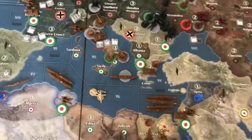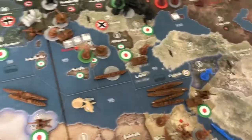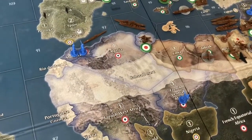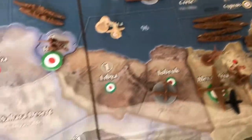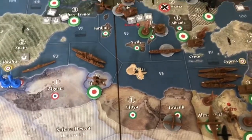Now for the collect income phase — we are looking at 22, but there are no Allied warships in the Med, so that's a five IPC bonus, plus another five because we control Southern France, Greece, and Egypt. So the Italians will collect 32 IPCs.